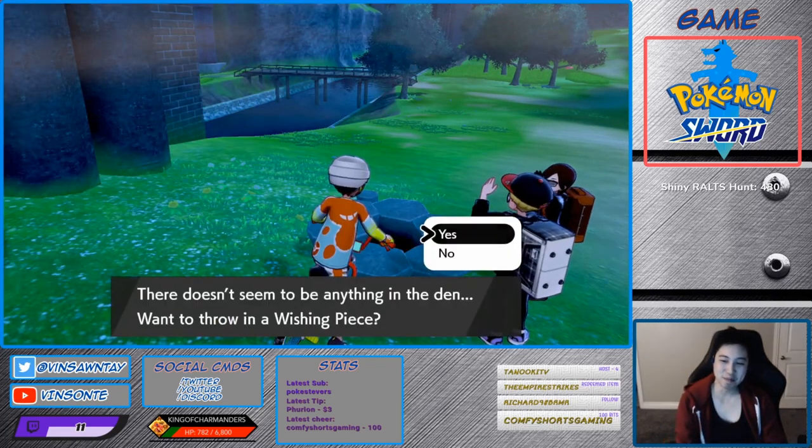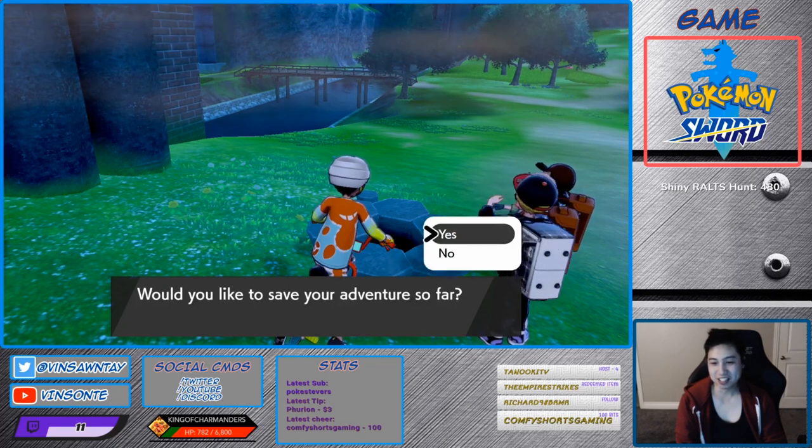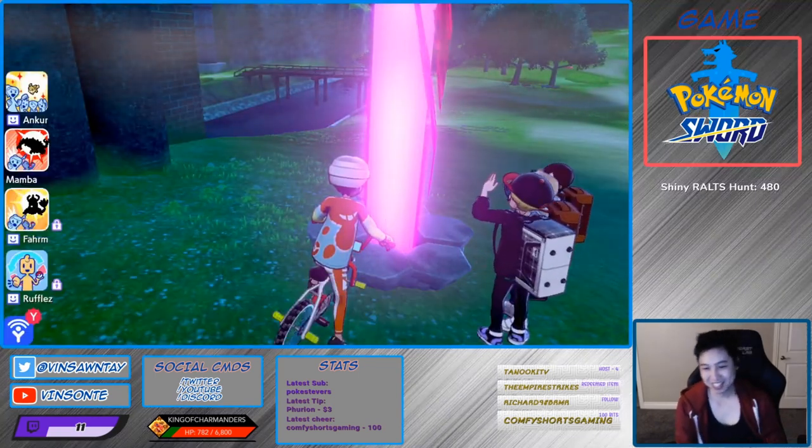We're gonna get to a purple beam. You press the home button and you want to save right before the den. Then once you press yes, press home. Purple — oh, that was easy.